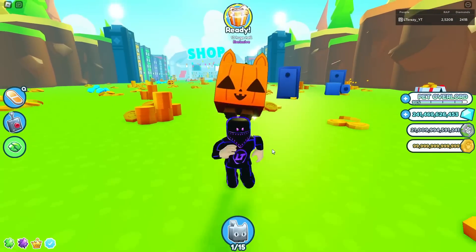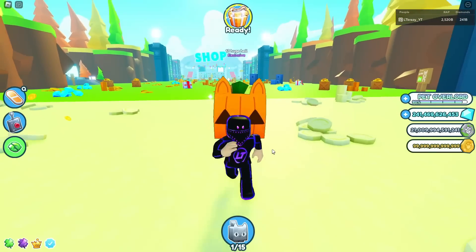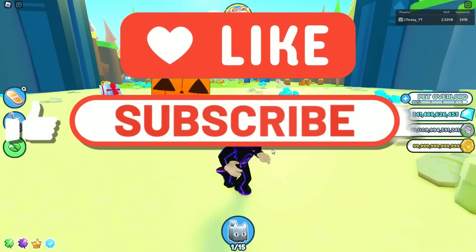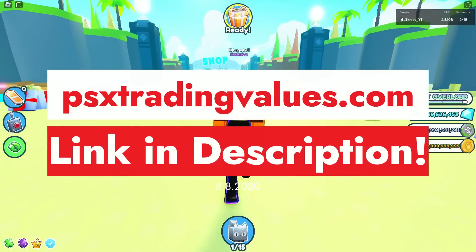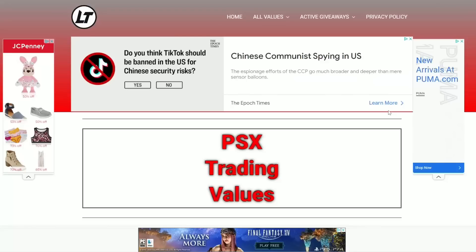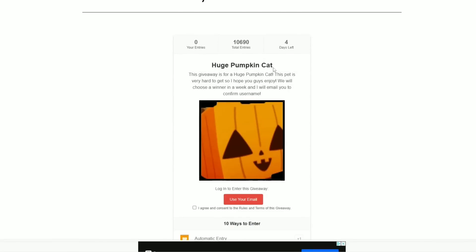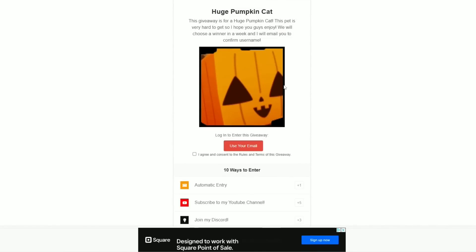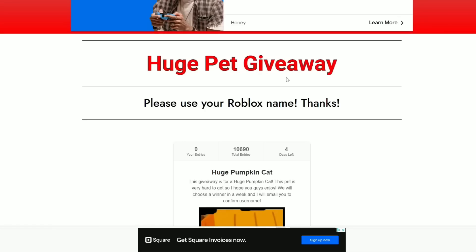Before you click off this video, make sure you enter the huge pet giveaway for this huge pumpkin cat behind me right now. All you got to do is leave a like on this video, smash that subscribe button, and comment your Roblox username. Once you do all three things, head on over to my website psxtradingvalues.com — the link will be in the description and the pinned comment. Once you're on my website, go up to the top right, click active giveaways, then huge pet giveaway. Scroll down and find the huge pumpkin cat giveaway — there are 10 ways to enter, make sure you do all 10 so you get the most chances to win. Good luck guys, I'll see you in the next video. Adios.